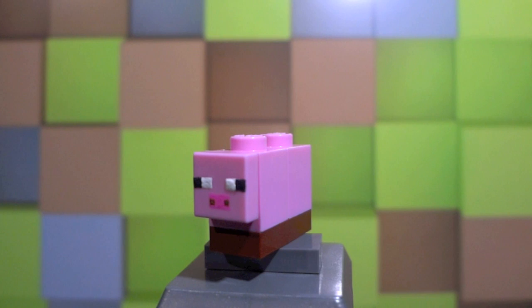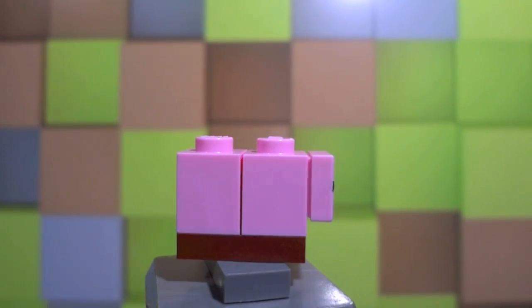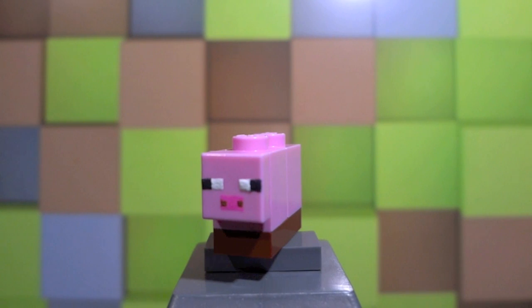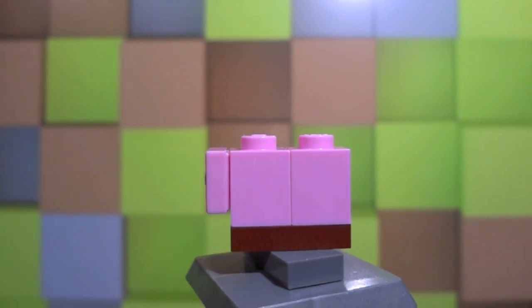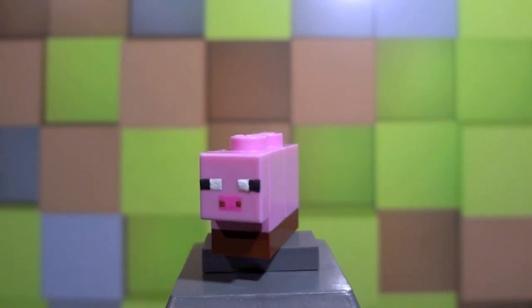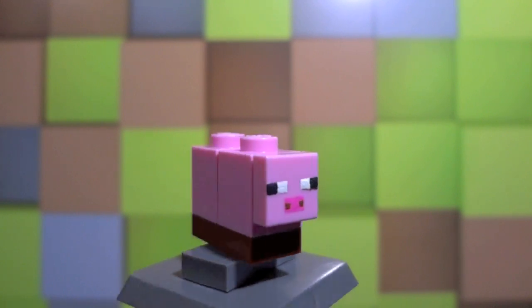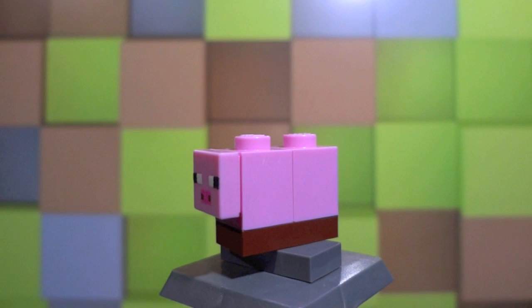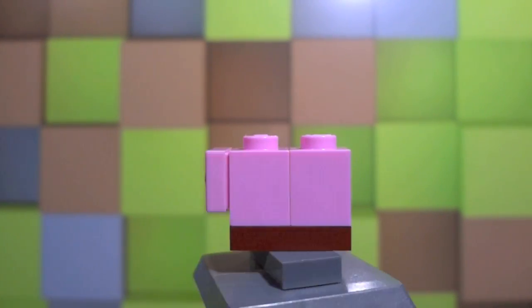For the second micro mob in this showcase we'll go with the pig. The pig is easily one of the most definitive mobs in Minecraft — the pigs have been around forever. This one is pretty simple and the design is almost just like the sheep, but I'll get to that. It's made up of two 1x1 pink bricks, one of which has a stud on the front so I can attach a 1x1 pink tile. On that tile I painted on his eyes and nose, and for his feet I went with a brown 1x2.